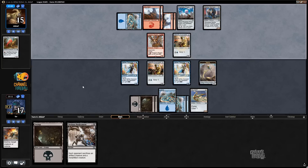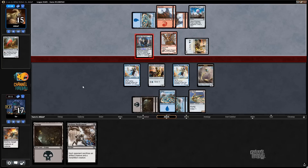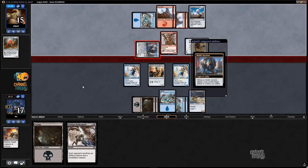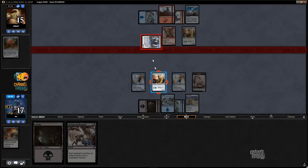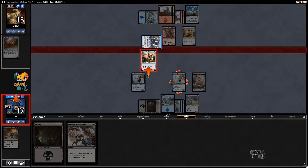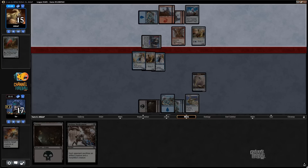My opponent can play a cheap creature here, but they get to attack with the Free Jam Regent too. Oh, they do not. I'm gonna block here — I'll trade one of these creatures for a Mobile Garrison. I mean, if they have a Precise Strike or something I'll get kind of owned, but what can you do.